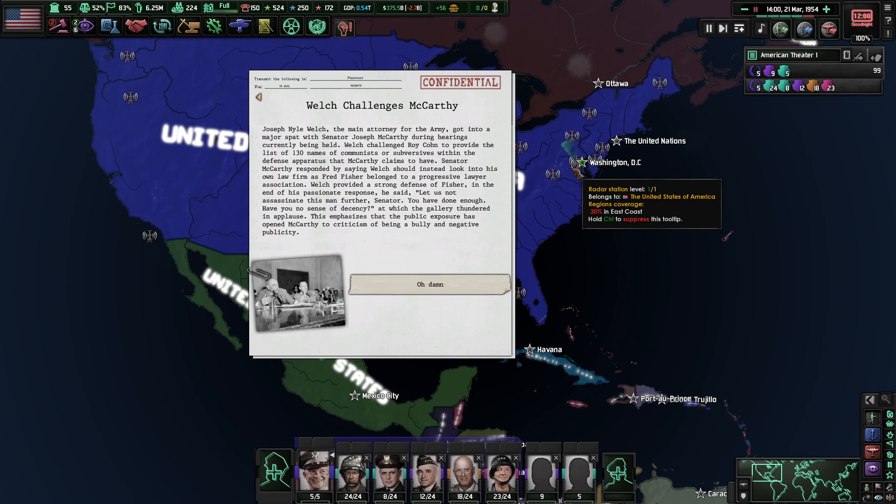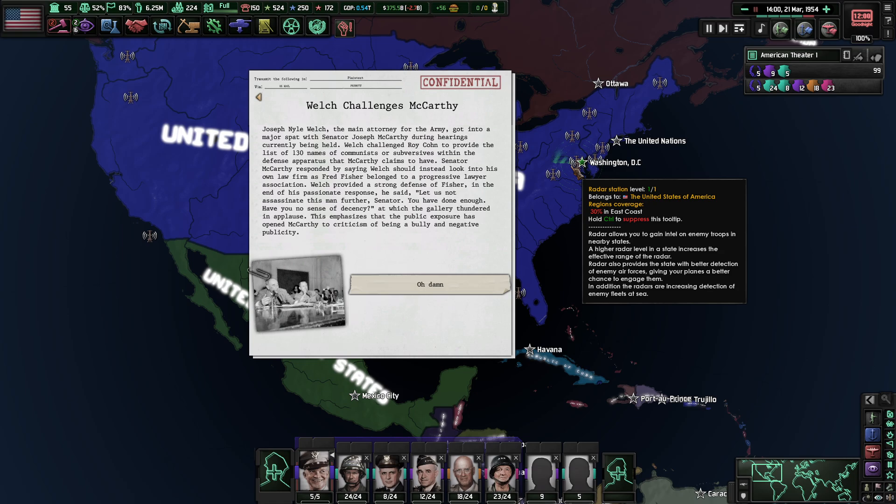Welch challenges McCarthy. Joseph Welch, the lead attorney of the Army, got into a major spat with Senator Joseph McCarthy during the hearings. Welch challenged McCarthy to provide the list of 130 names of communists or subversives within the defense apparatus that McCarthy claims to have. Senator McCarthy responded by saying Welch should instead look into his own law firm, as Fred Fisher belongs to the Progressive Lawyer Association. Welch provided a strong defense of Fisher — in his passionate response he said, 'Let us not assassinate this man further, Senator. You've done enough — have you no sense of decency?' at which the gallery thundered in applause. This has opened McCarthy to criticism of being a bully and brought him negative publicity.